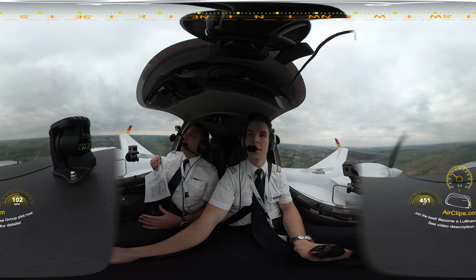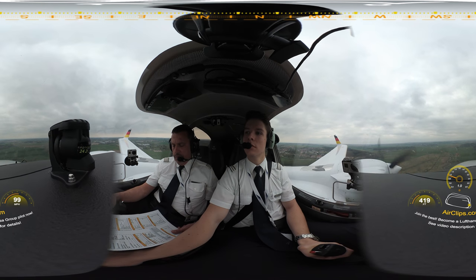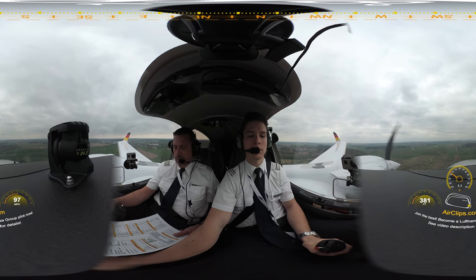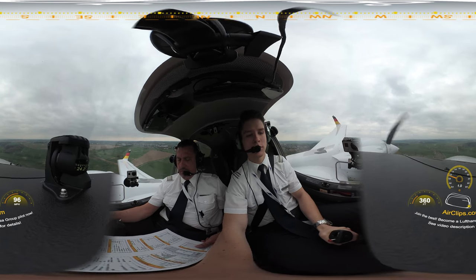We set 97. One, two knots was the wind. Final checklist, final. Gear's down, three green. Parking brake released. It's intentionally up. Landing light is on, rudder trim is neutral.